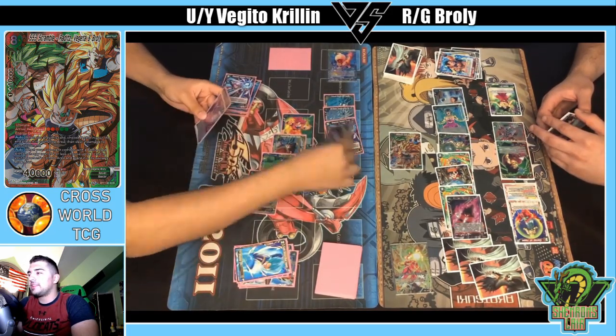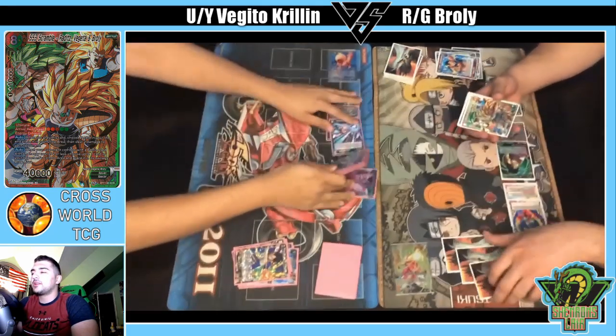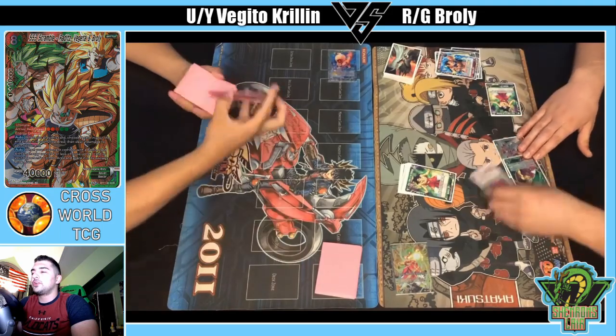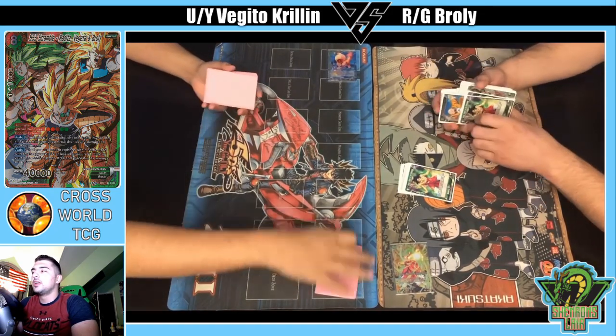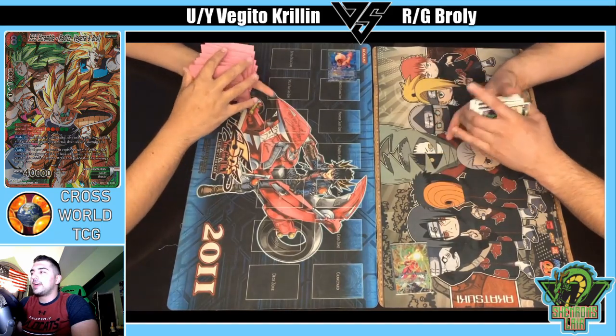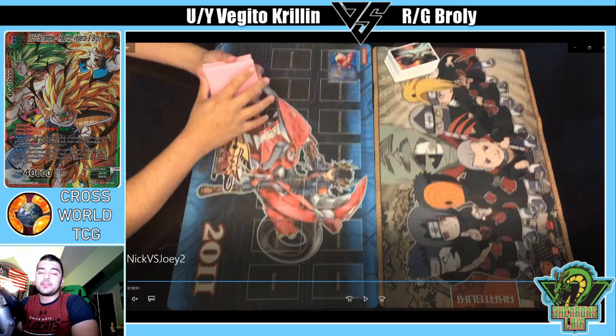That's the end of the game. I do kind of wish I recorded the game where he did energy lock me, because that was kind of cool to see that deck resolve what it's trying to do. It can be tough against Red/Green decks because Shocking Death Ball and After Image are very strong interruptions for a deck like that where not all your stuff has barrier. But nonetheless, good game — let me know what you guys think in the comments below. My name is Joey, this is Crosscut TCG, and I'll see you guys in the next video.